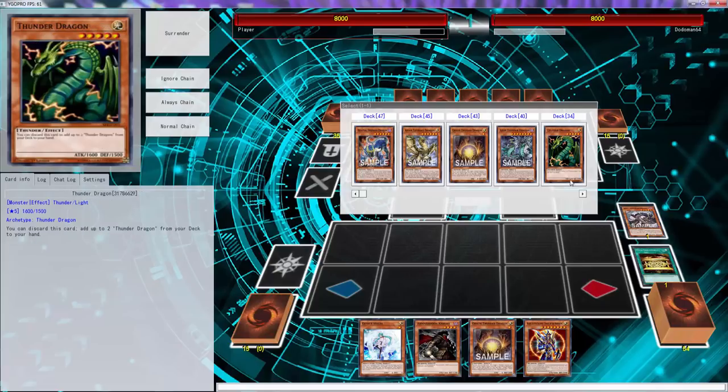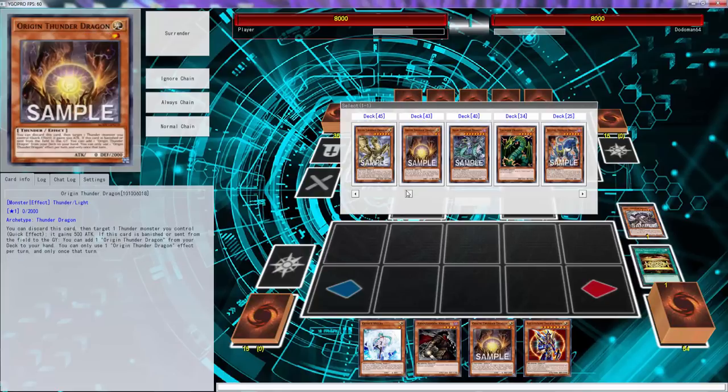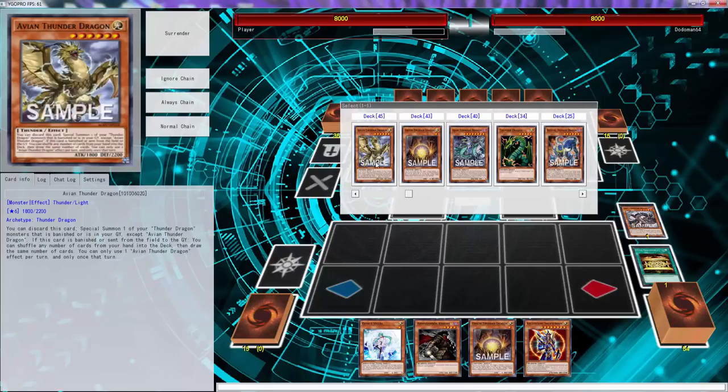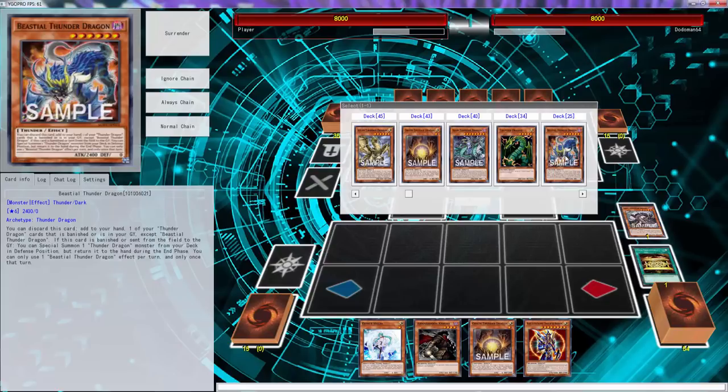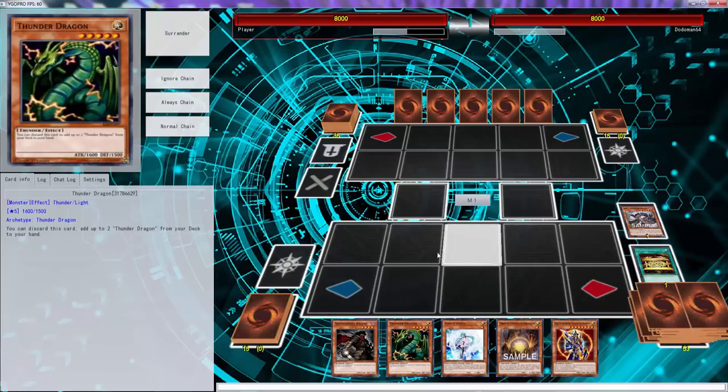When its card destroys an opponent's monster by battle you can banish a card and add one - alright, I think that might be cool because we can drop that. Wait, do we need to do this? I don't think we need to do this right now. Is there a way we can actually just get a Thunder on the board? I'm just gonna get Thunder Dragon for right now.